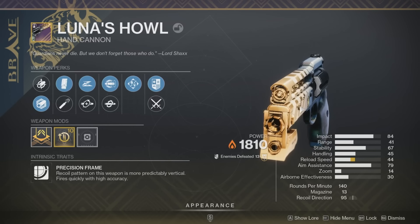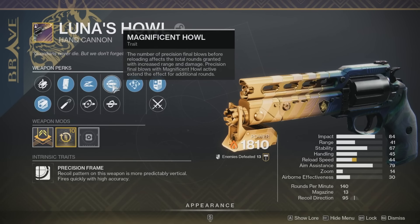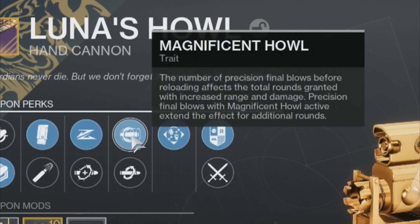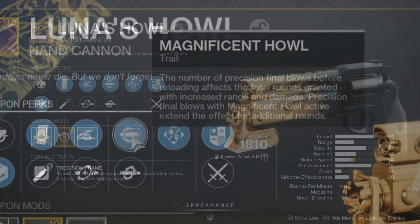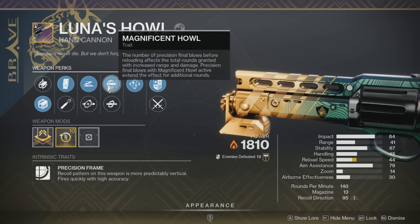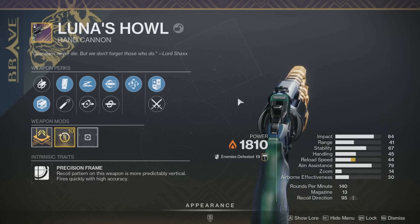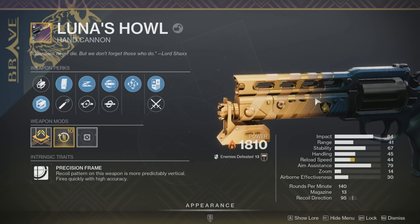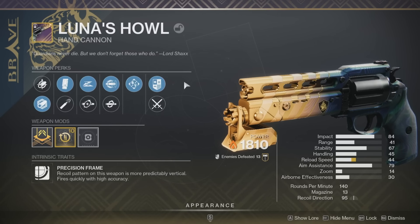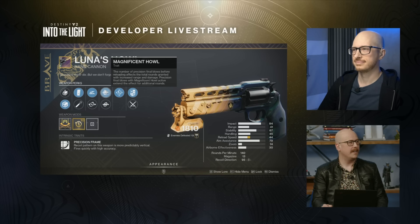Luna's Howl is 100% confirmed returning, and it does have its magnificent Howl perk—though Bungie reworked it to be more balanced. A very unique factor: it's a precision frame archetype, which you'd normally find on 180 RPM hand cannons, but Luna's Howl fires at 140 RPM. So you'll have a 140 hand cannon that hits as hard as a 140 but has the stability of a precision frame and fires like a 180—super on target. That makes this weapon incredibly unique.